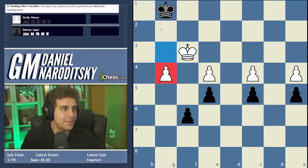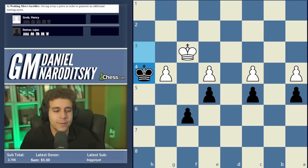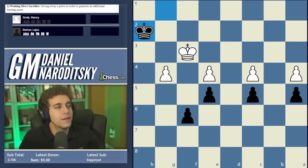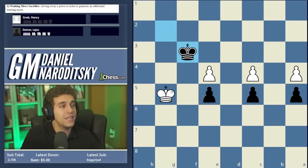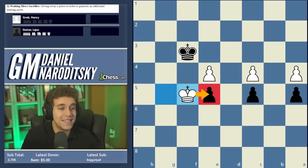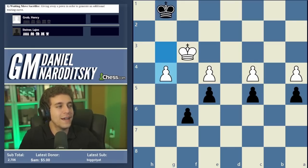The tempting move is king back to h2, but after king f2, king h3, king f3, king h4 — white isn't in zugzwang; playing g5 clears the pathway and white wins. After f takes g5, king g4, black's king gets shouldered and white's king reaches the e-pawn first and wins. So Grob's idea is devilish. The correct move is king f1, continuing the shouldering process.